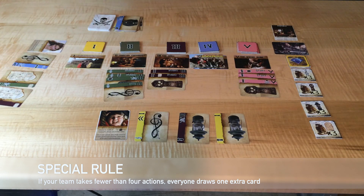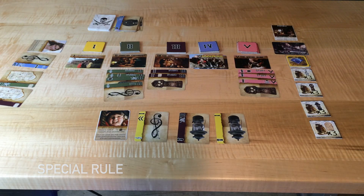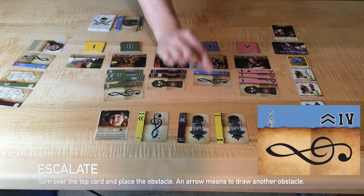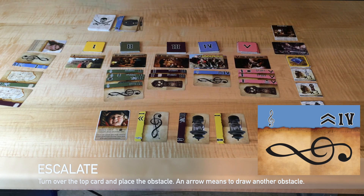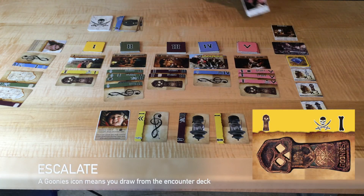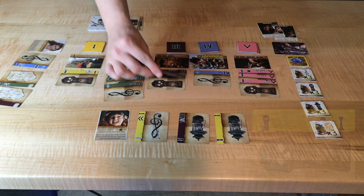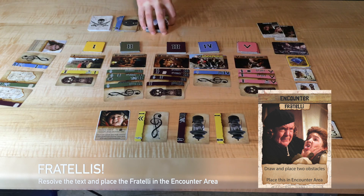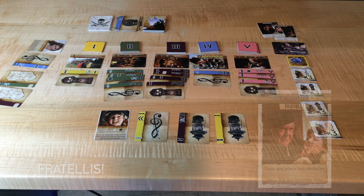Now we escalate again. Draw the top card and place it at the matching location. This one has an arrow, so we draw another. The next obstacle has a Goonie symbol, so we draw from the encounter deck — it's another Fratelli! We place it in the encounter area and follow the instructions: draw two more obstacles and place them. We now have four obstacles on both location two and location three.